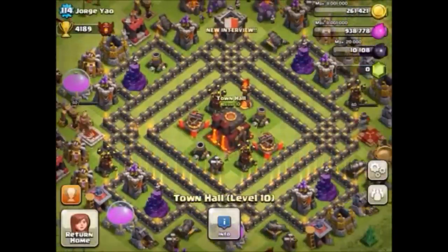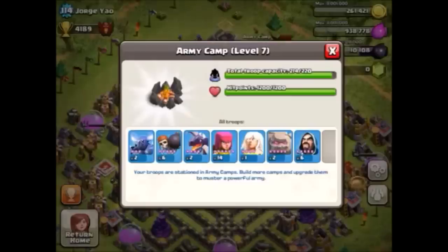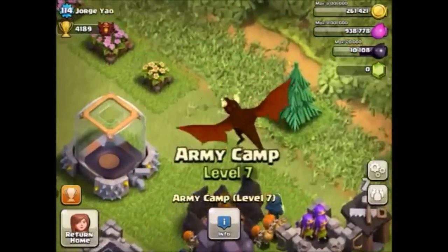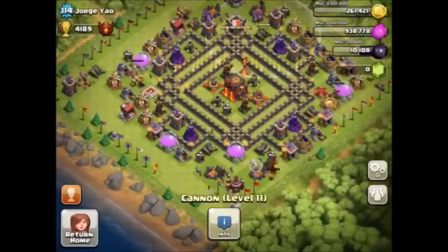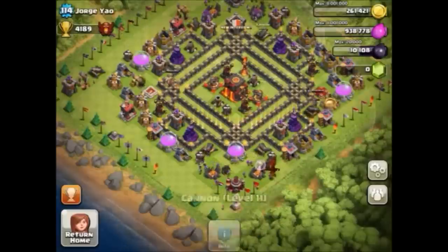Shortly after the introduction of Leagues, on May 23rd, 2013, Town Hall Level 10 became available. This was the same day George Yao got it — he gemmed it up, and this was his base at the time. He was miles ahead of everybody else. The Inferno Tower had just come out, and as you can see, PEKKAs looked a whole lot different than they do today. The dragon animations had also been changed, and they had just released the level 4 dragon. It was really funny seeing the bases that worked at the time compared to now — he's got his Town Hall in the center and one Inferno Tower.